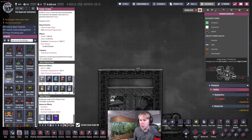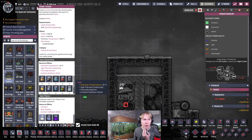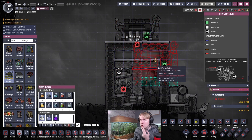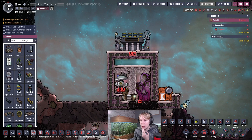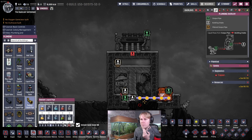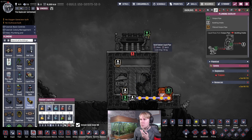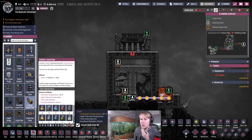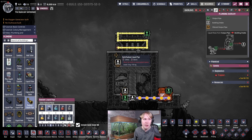Next we'll put the steam turbine up here. This can be made of any refined metal or plastic — I'd just recommend lead and plastic; it's not going to overheat under these conditions. We're going to self-cool this because hydrogen vents will not produce enough heat to overpower a self-cooled steam turbine. You're going to want to put some radiant liquid pipes here — you can use lead, though aluminium is the best material. You do not need superconductive materials for this build to work.